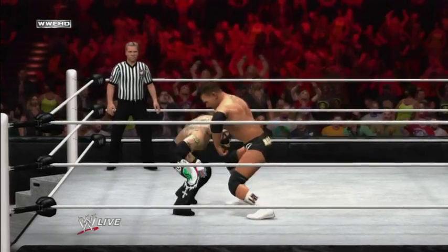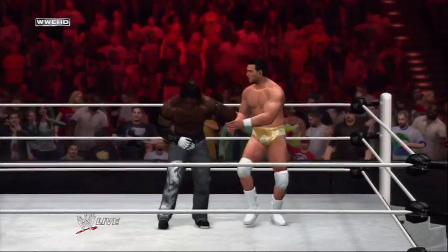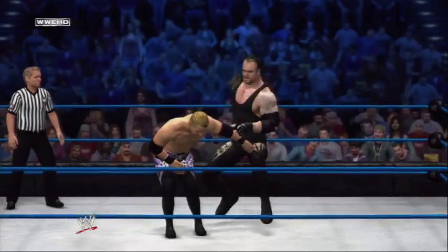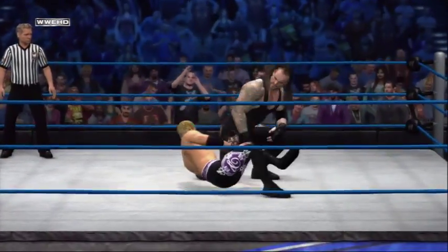The all-new limb targeting system gives players the strategic choice of targeting your opponent's limbs to wear them down. You can now target the head, arms, or legs of your opponent, making it much easier to force your opponent to submit.